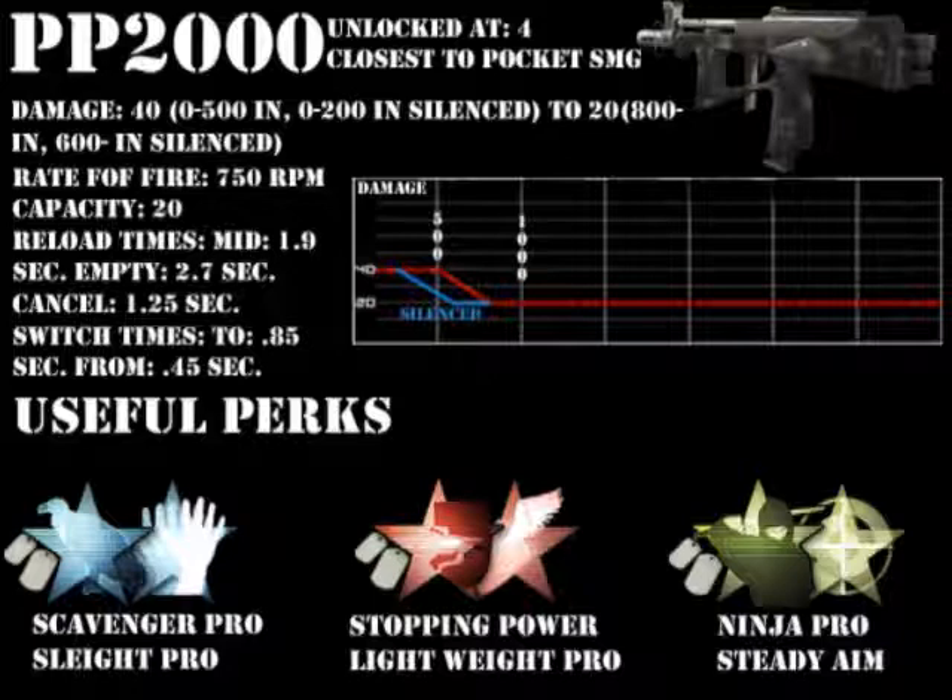For red perks, I picked Stopping Power and Lightweight. I picked Stopping Power because it decreases the number of bullets needed to kill by 1 in most situations, and this is part of those most situations. I also picked Lightweight Pro because sometimes you need to get up in their faces, and Pro will allow you to sight up faster after sprinting, which will help you greatly when you need to engage in close quarters.